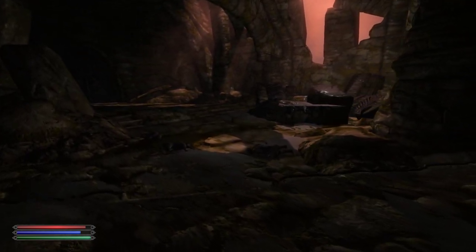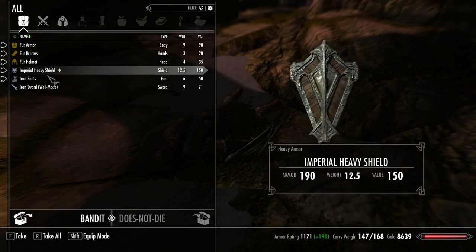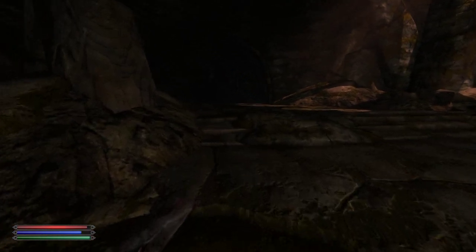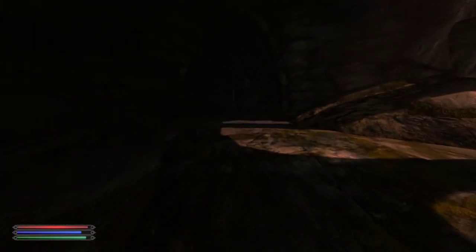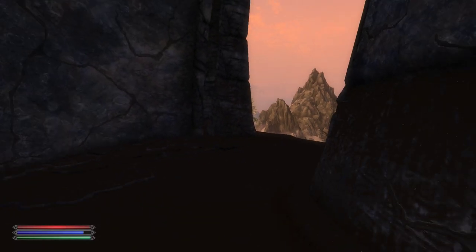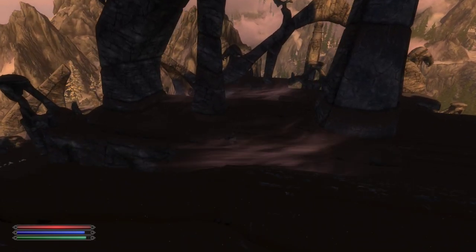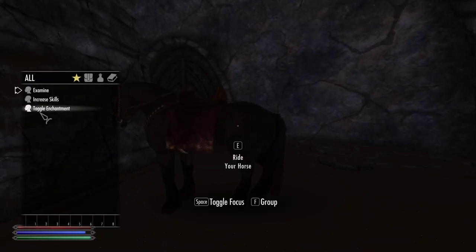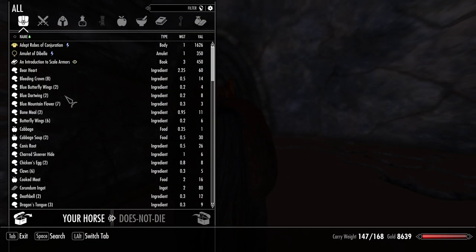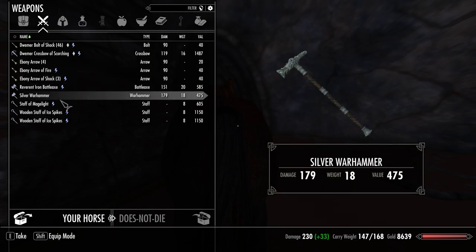If I wanted to be even more cheap I could have come here, taken the Silver Sword, and gone back, but I don't care that much. Just for carry weight issues. He's gonna clip into the wall so I'm gonna have to walk further away. Major environment texture issues — I don't know.